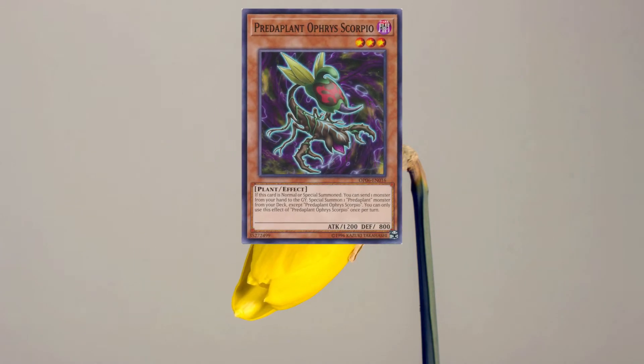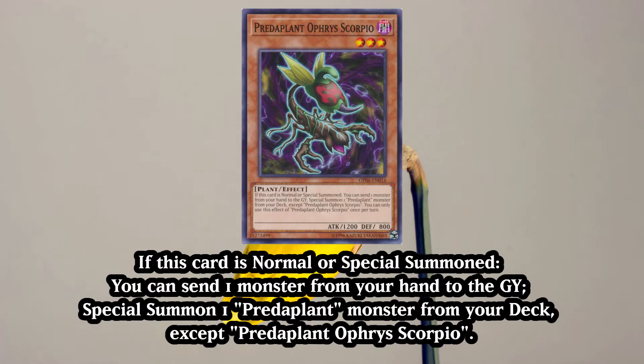Ophir's Scorpio, when normal or special summoned, can send one monster from your hand to the graveyard, then special summon one Predaplant monster from your deck except another copy of itself.